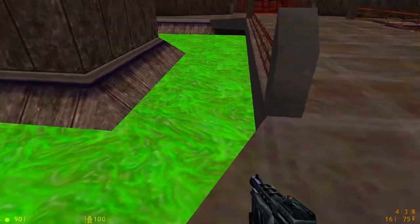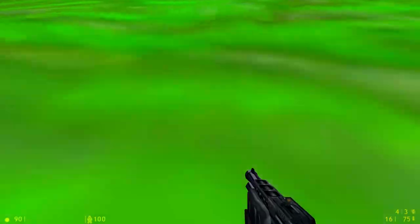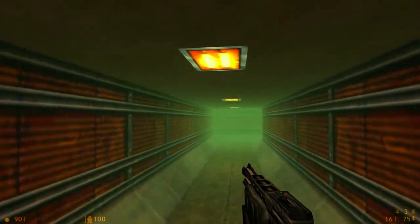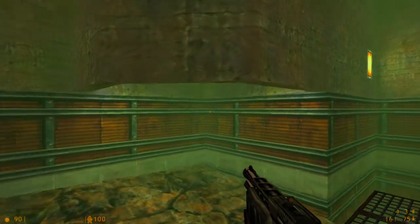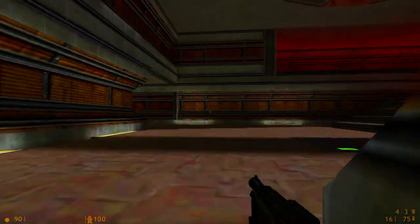It's even got an elevator! The slime — or Chem, or whatever the hell you want to call it — doesn't hurt you. You could swim in it, and like on 2fort, you could swim through this to get into the enemy's base more covertly.